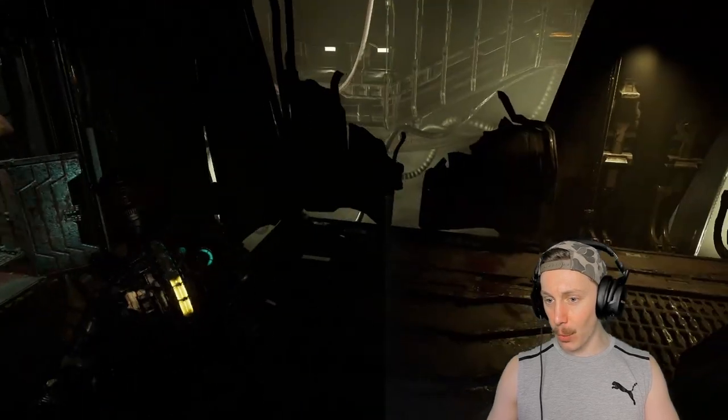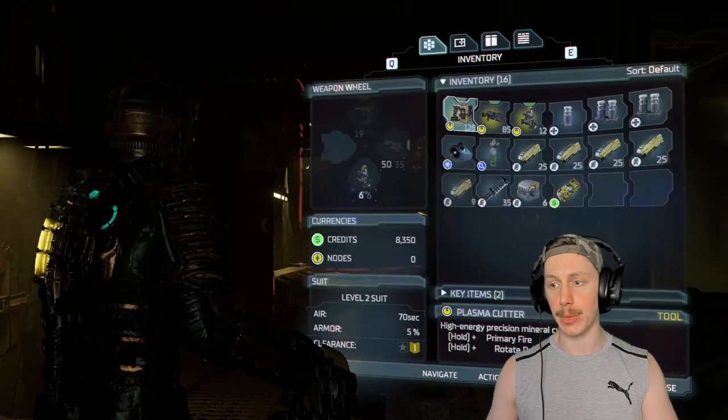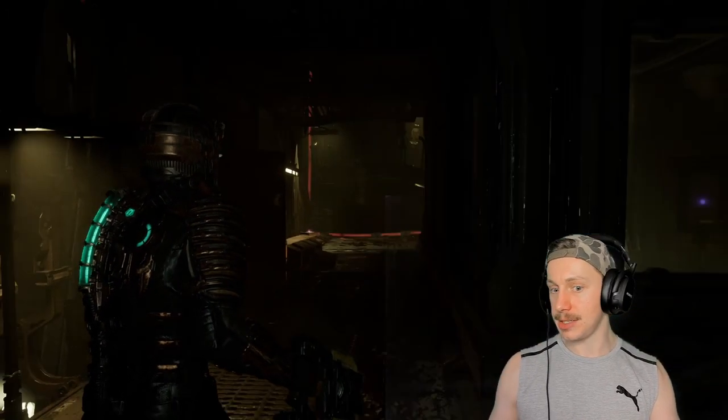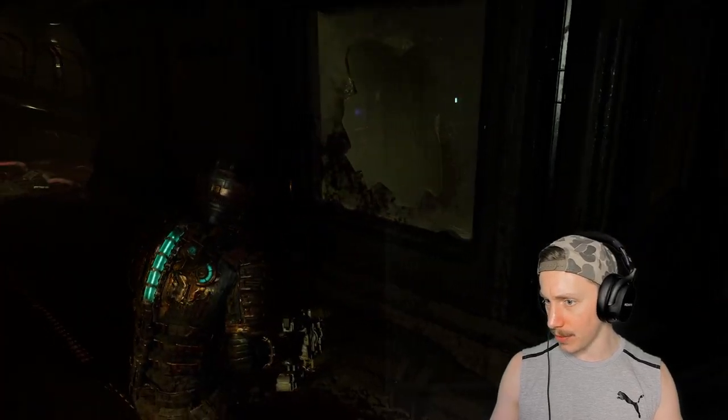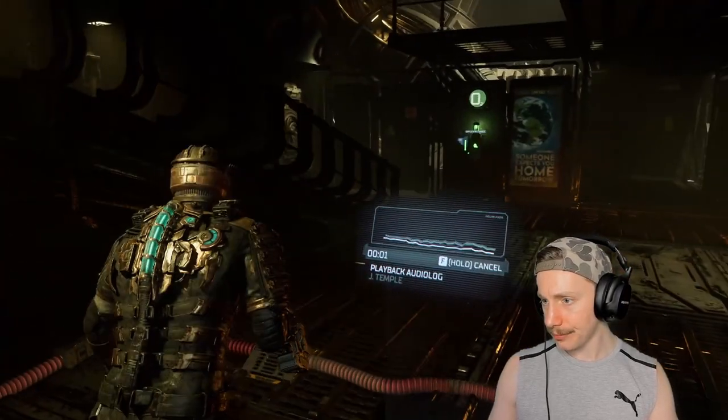So now that that's out of the way, what did we get for all of this? We lost half of our health. Actually, we do still have a health pack in our inventory, so we'll use that immediately. Right this second. Done. Now we're almost at full health, which is very cash money. Here's a purple thing over here — an audio log. Great. Bad valve done, jeep!